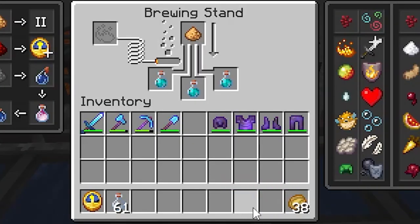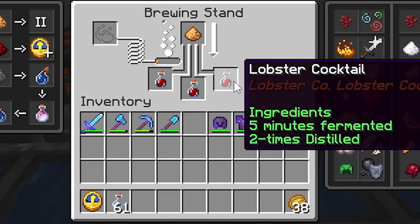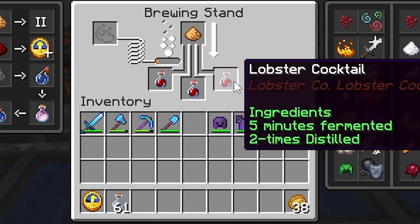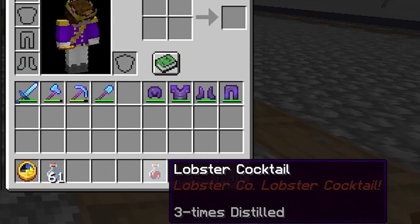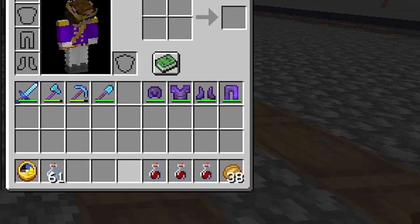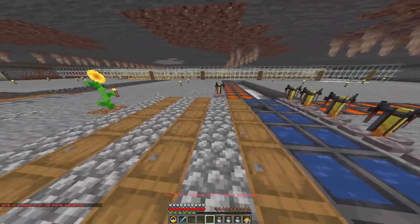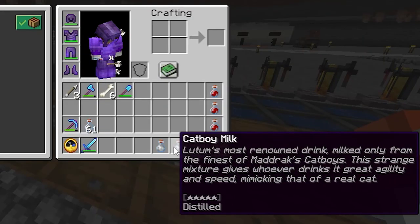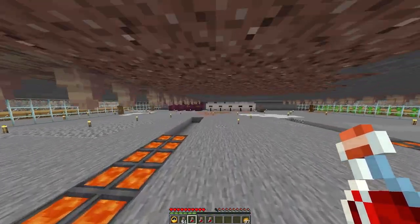Now all you have to do is take your cauldron brews and add them to the bottom of the potion stand. The GUI should show it bubbling as well as the arrow going down. The distilling process will automatically stop when reaching the required amount. When your brew is fully distilled, it should show the name, number of distills, and maybe the quality of the brew. Depending on whether you have to age the brew or not, it should show four or five stars. If it shows five stars, your brew is done and will give you the proper effects. If not, then you need to age it in a barrel.